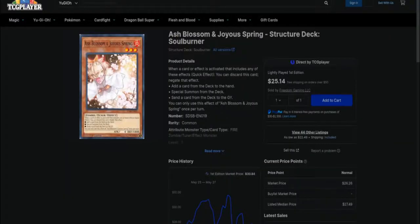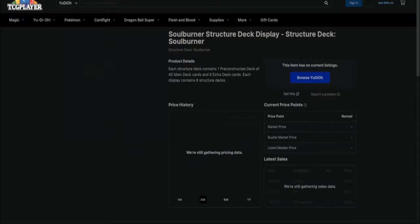It's time to talk about Ash Blossom and Joyous Spring. Talk about a card released five years ago with multiple reprints, yet even a common copy costs $25. That's absolutely insane, but it just tells you the power of this hand trap — it stops anything your opponent might try to do to gain consistency. But it isn't just this card alone: the entire Soul Burner structure deck needs a reprint.